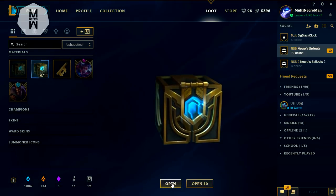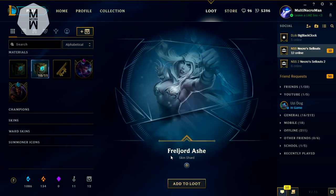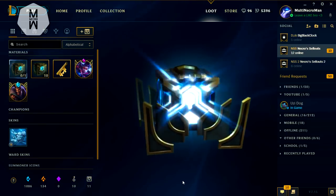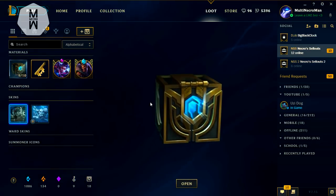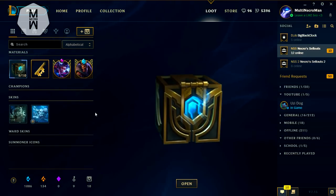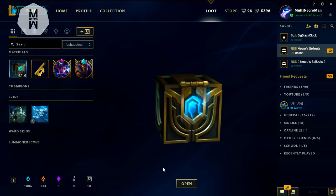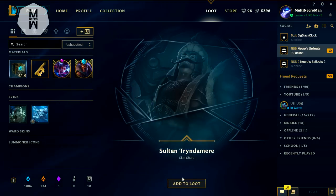I'm not going to open 10 at a time — that's stupid. We got Fresh Lardash, which is kind of a good skin since it's legacy, but it's not really that good. We got Crosshair Quinn — I really don't want to get any champions in this opening, because that sucks. And we got Sultan Tryndamere. I'll re-roll the skins and champions we get, so at the end we'll have nothing left besides the mastery tokens and the key fragment.